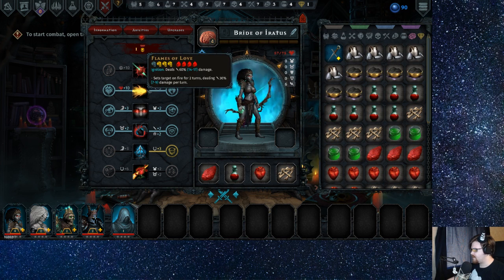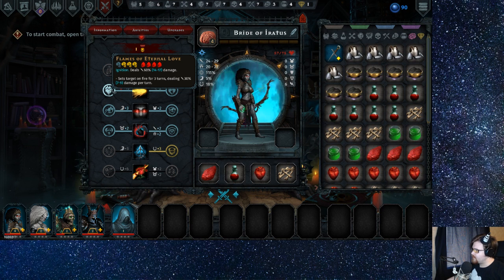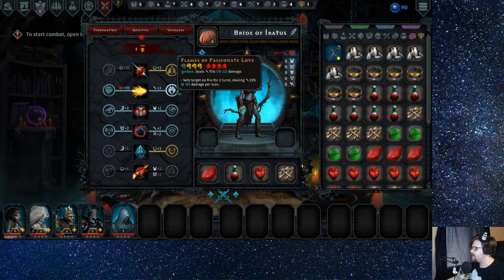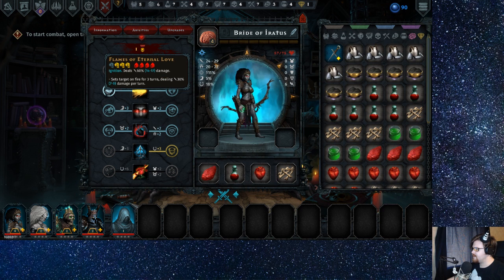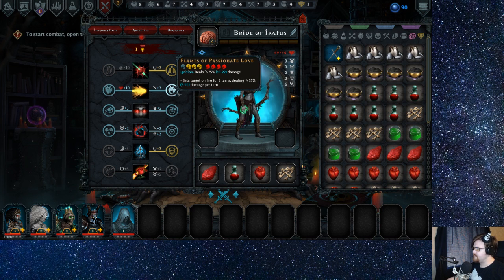If I switch to here, we get three turns. Oh yeah, it just changes it to three turns if I go that way. This is two turns dealing 35 percent — it increases the damage, but oh, it increases the base damage too. Wait, why would I pick this? Three turns dealing — that's more damage I guess. Deal 60 percent, deal 75, so that increases it by 15.